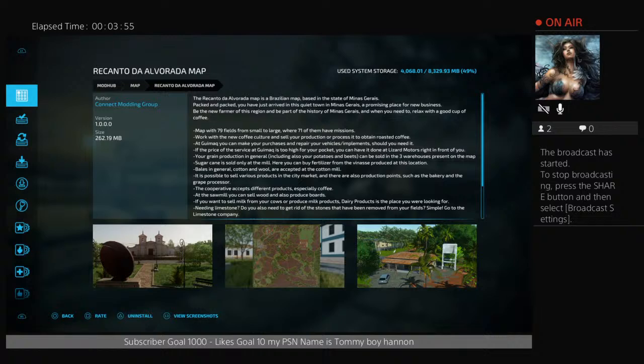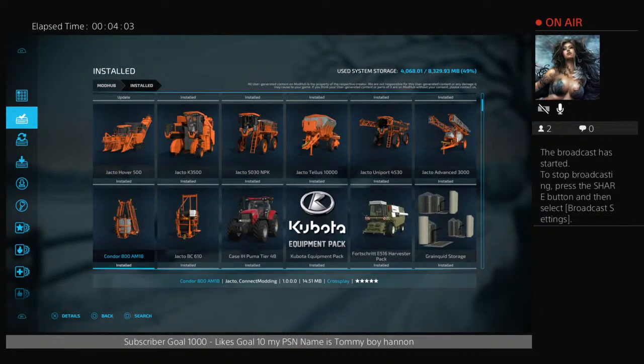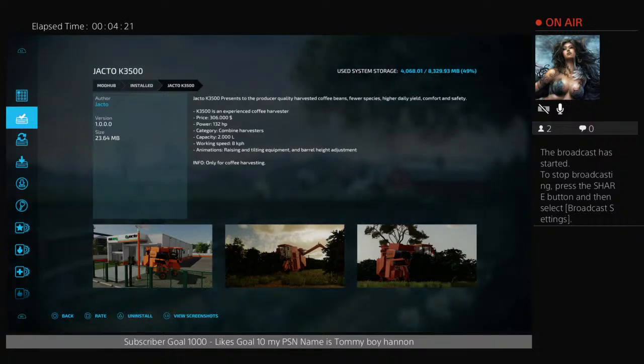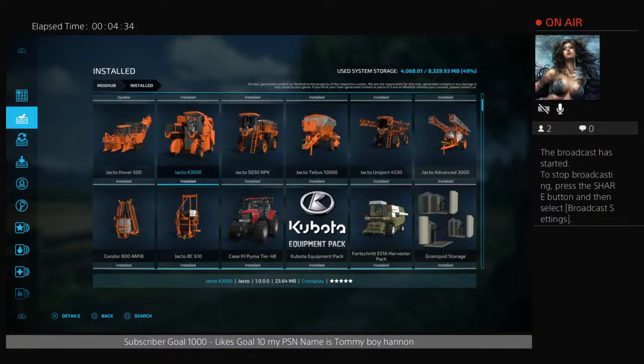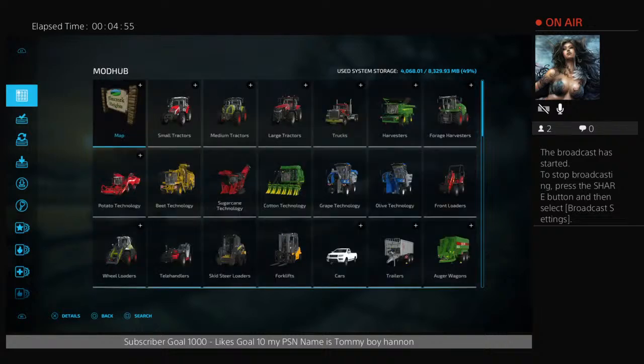There are two things you have to download: the map and the pack that comes with it. The pack has all the orange Jacto stuff. You don't have to download them all, but you definitely have to download the coffee harvester. The Jacto main dealer is specifically for this machinery and for the coffee map. If you download the coffee map, download this machinery as well.